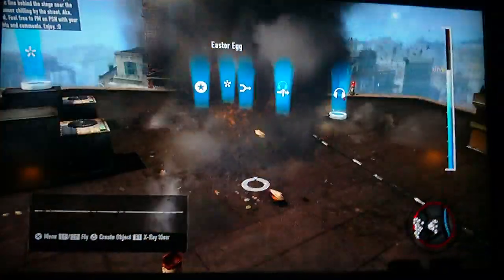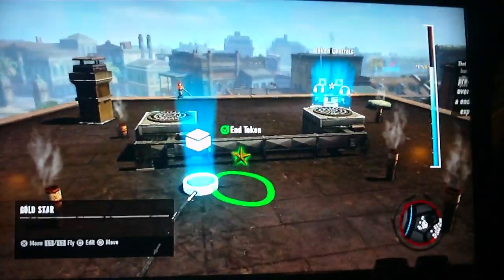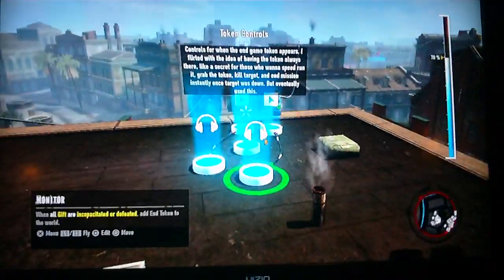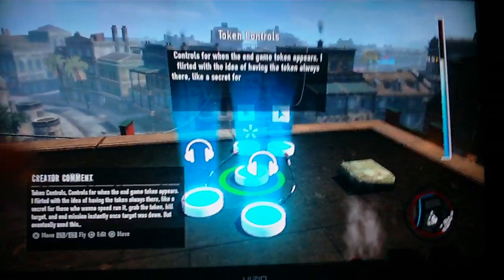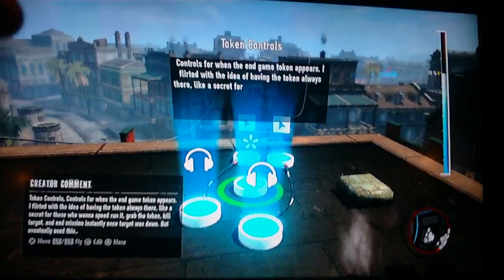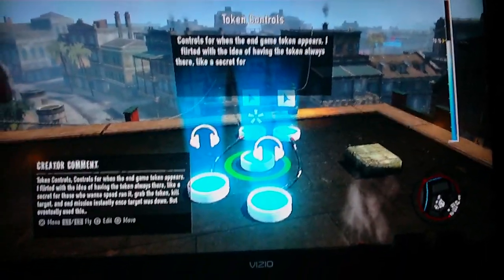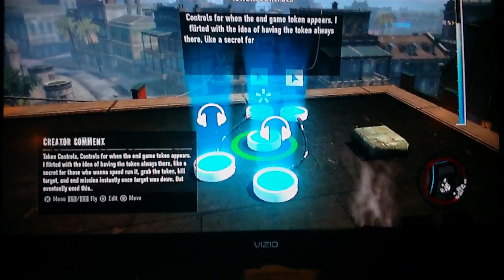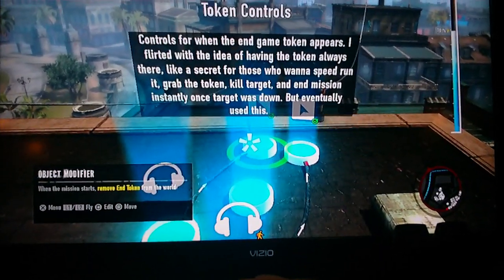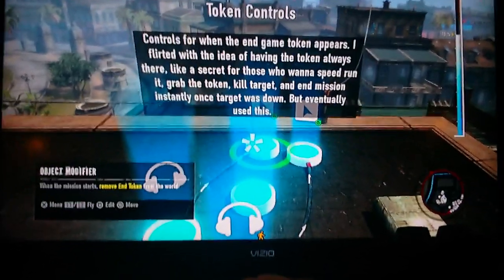I can select it, save, and delete it. I end the mission with this little token here. Let's have some settings over here for this token. I'll create a comment so people who have mixed my level know what I was intending. It says 'Token controls — controls win the end game, token appears.' I thought the idea of having the token always there was good for those who want to speedrun the level — they'd know where it was, could just go there, grab it, run, and assassinate the target, and end the game right there.